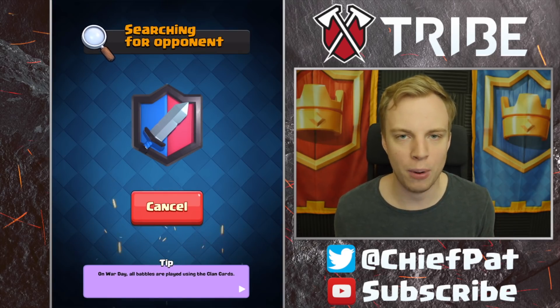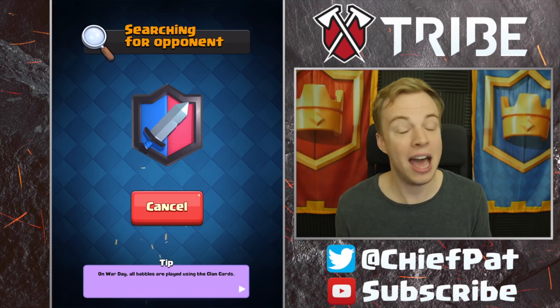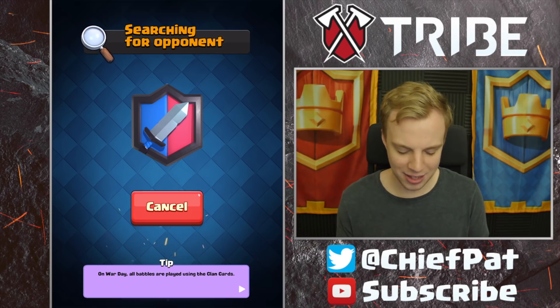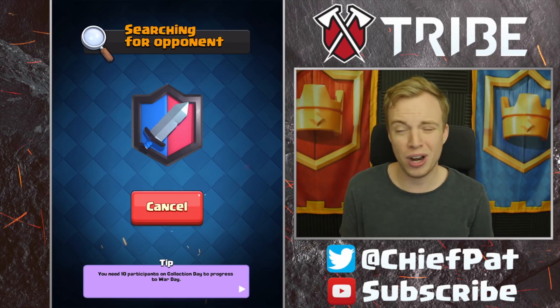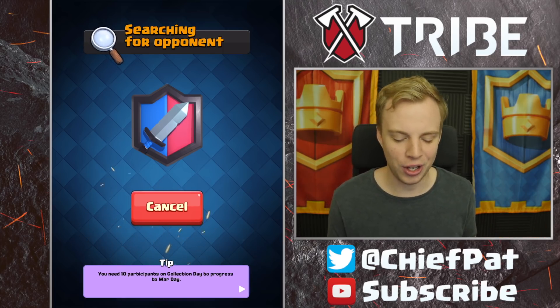Let's get into our draft battle and see if we can take out our opponent. Keep in mind on collection day you have cards at your actual level, not tournament standard — I'm level 13, so I can match up with someone nowhere near my ranking. Let's go find someone to battle. Look at this new battle screen — I was a little disappointed there wasn't a new icon or loading screen for clan wars, but beggars can't be choosers.